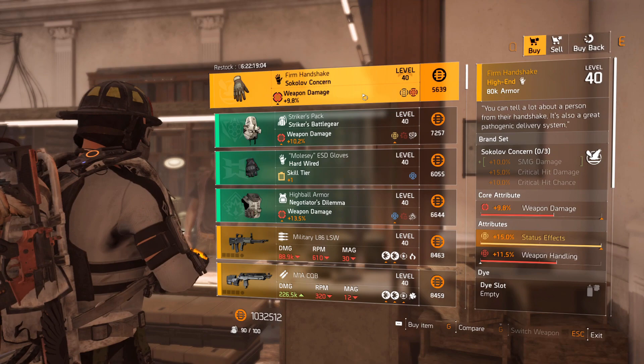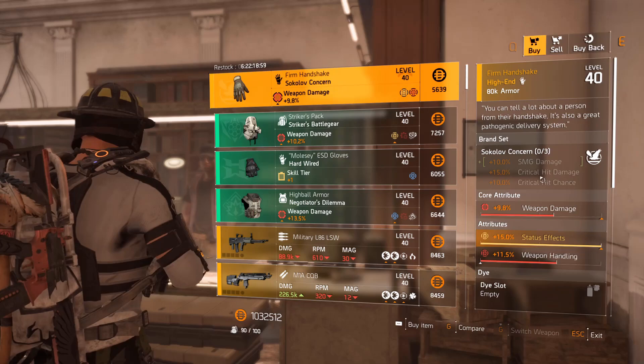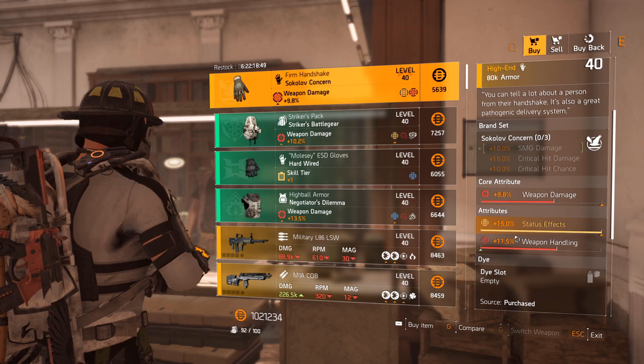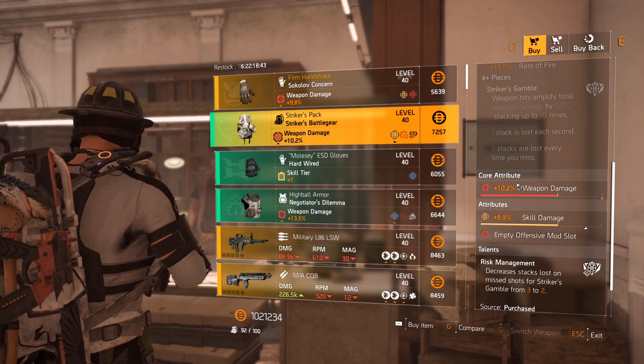Level 40 clan vendor — let's see what he has. Sokolov Concern Firm Handshake gloves — this is the best buy so far. It has SMG crit damage, crit chance as the set bonus, comes with 15% status effects. Definitely pick up one or two of these, very nice. The weapon damage roll is not bad; it has weapon handling unfortunately, but some people might find that useful.